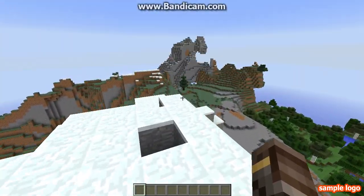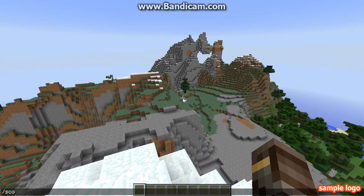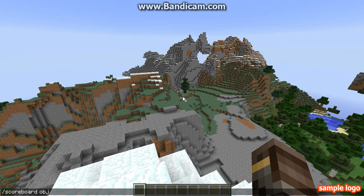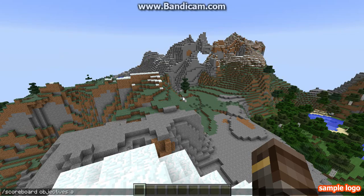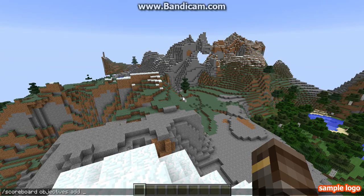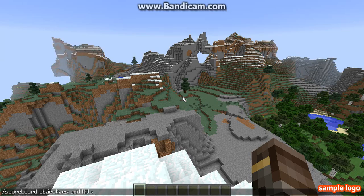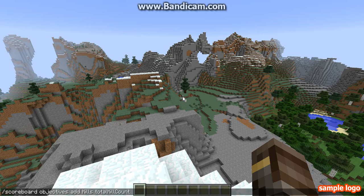First off, you're gonna have to do slash scoreboard, then objectives, then add, then like kills, kills, and then totalKillCount, and then just press tab to finish that part.